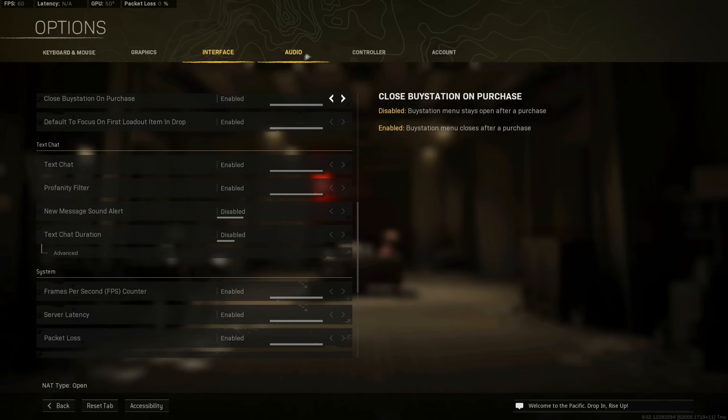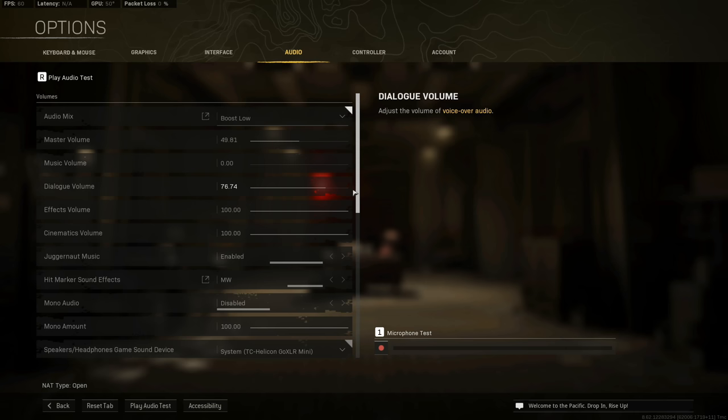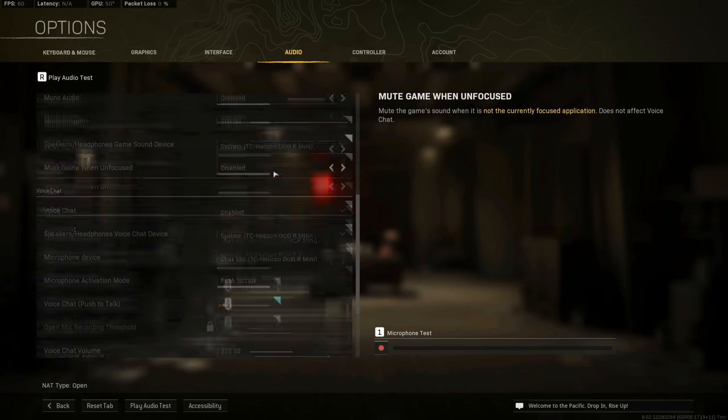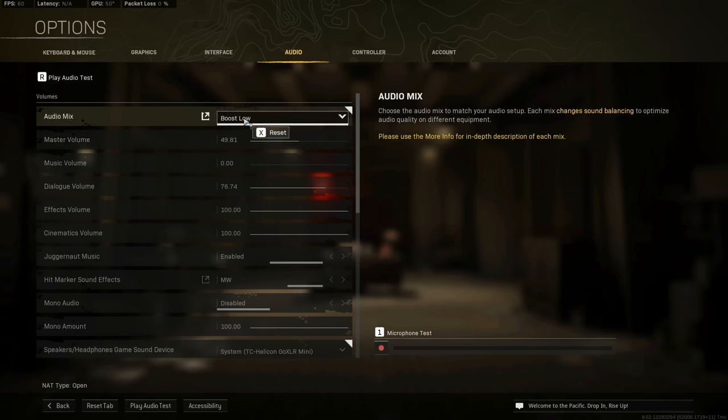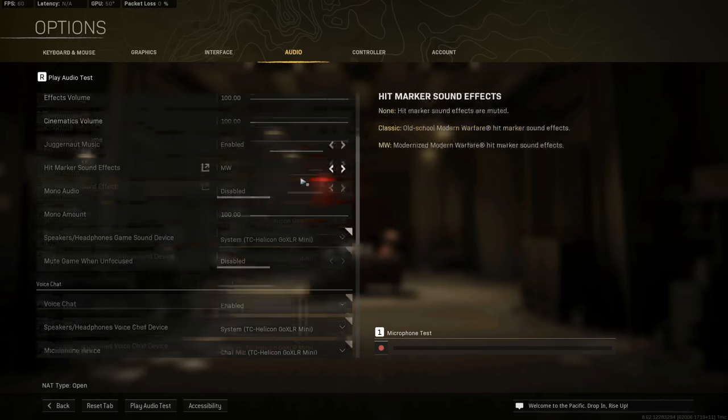Audio settings — I get a lot of questions about these. I do not change my audio settings. I run Boost Low, and the reason is that it boosts low-frequency audio — aka footsteps. That is the big one everyone wants. No matter what input or platform you're on, put it on Boost Low. It's going to sound weird at first but trust me, it'll pay off.